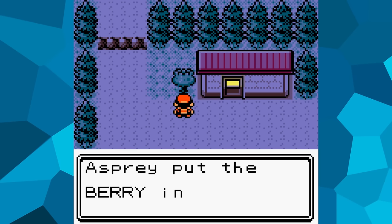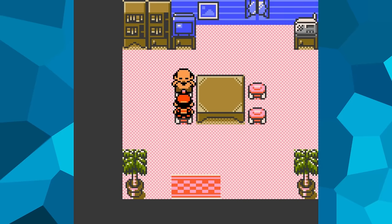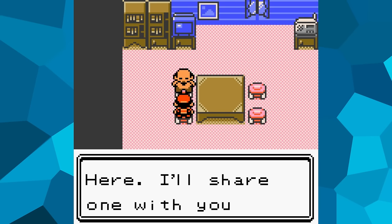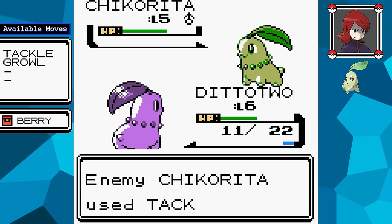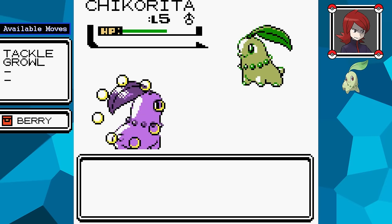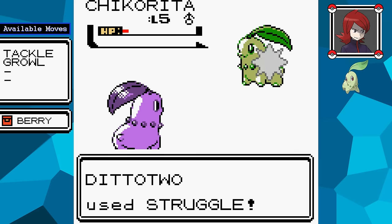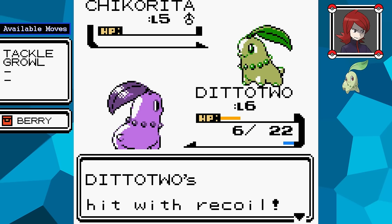I hate spamming things like full restores to win battles, but now that held items have been added in Gen 2, I'm going to make use of the small benefits they can give me. At the first real battle of the game, there's nothing to work with other than Tackle and Growl, so I give Ditto a berry beforehand to pretty much guarantee victory — when Ditto's health is low, it restores 10 HP.